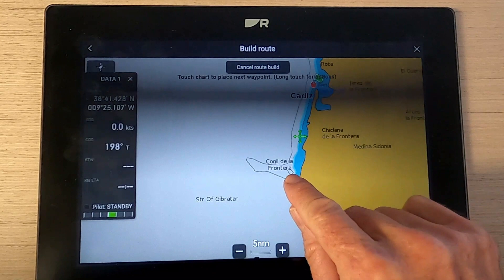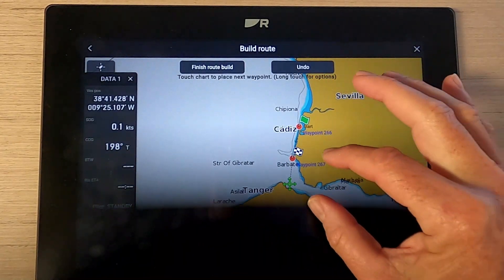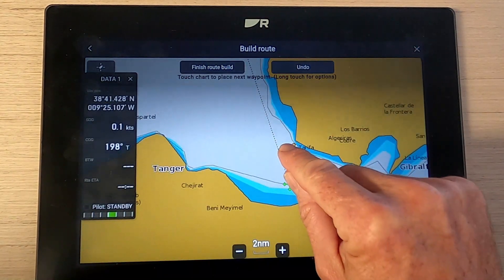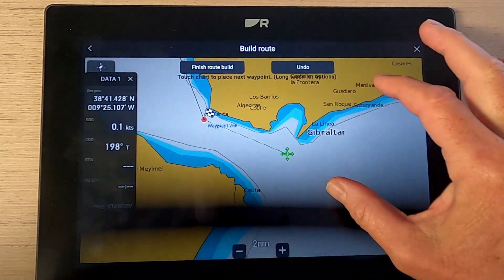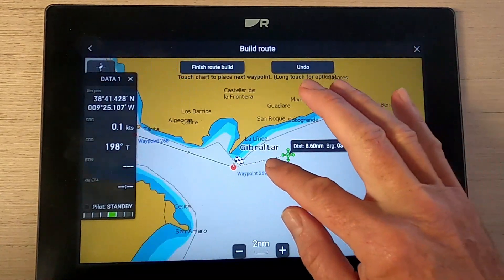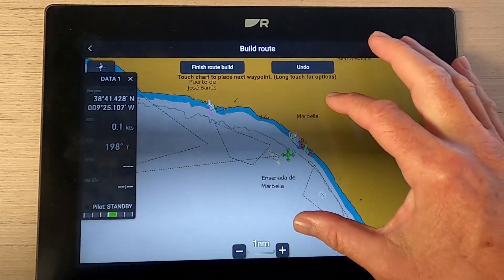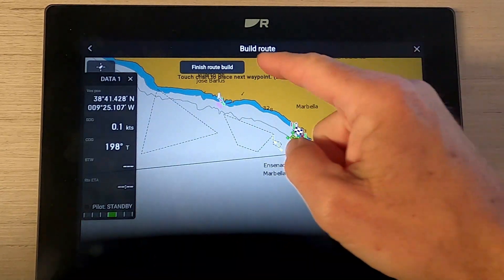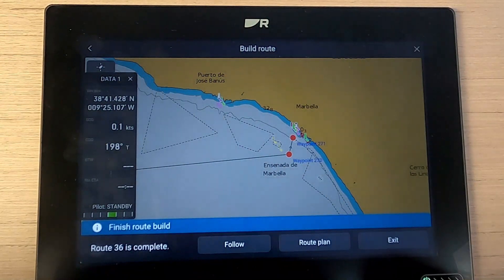My second waypoint is somewhere about here, so I'll just touch and hold the screen. Then I'll get a little bit more detail as we come past Tarifa, the rocks at Tarifa, and we'll head past Gibraltar. We'll put a waypoint in there and we'll head to Marbella. We won't go through the fish farm — we'll cut around it. And as you can see at the top, we've got 'finish build route.' Simple.